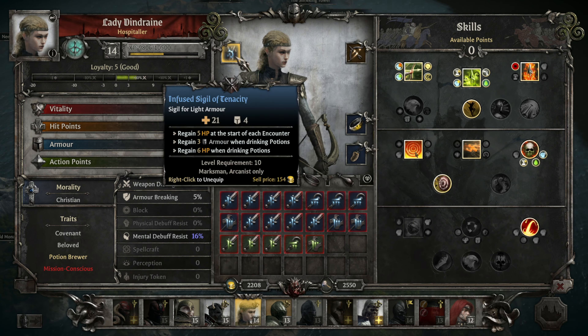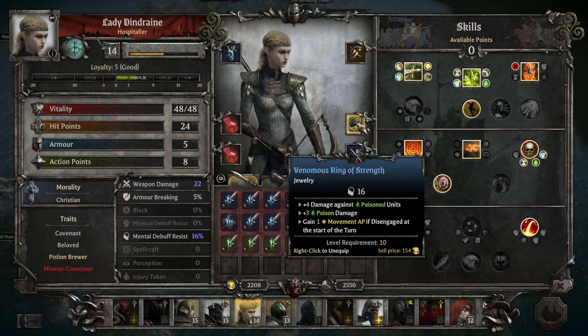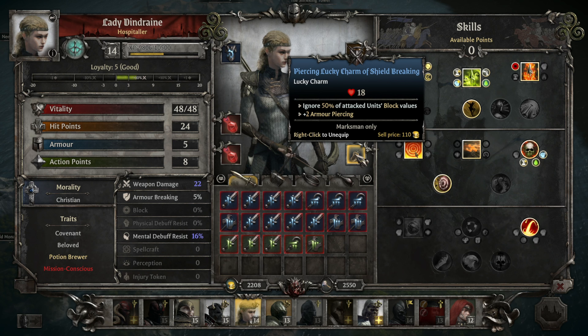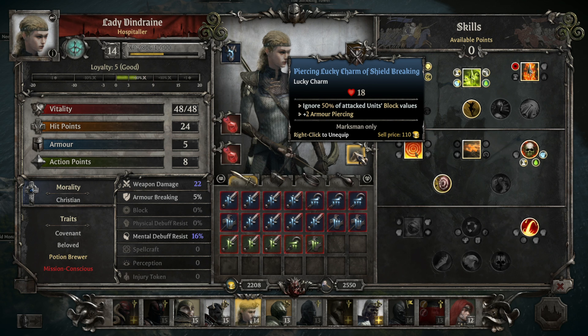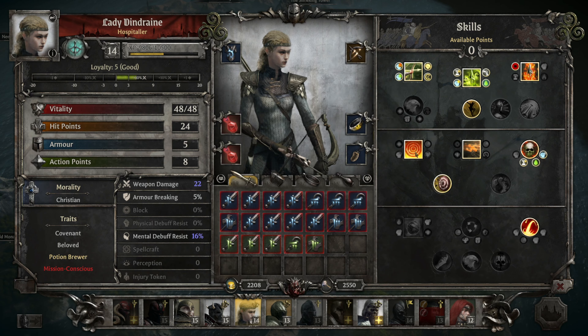Dindrain is coming out for the first time in a while. She's going to wear the Infused Sigil of Tenacity for some healing at the start of each encounter. Finally get to try out this Rune of the Hexed Arrow that we bought — it's got 10 armor piercing, extra weapon damage, and some extra damage in Overwatch. She's going to get more damage against poisoned units, so this should combo nicely with Tristan, and extra poison damage on her own skills. Ignoring 50% of attack units' block values with a smidge of armor piercing — combined, we've got like 12 armor pierced.